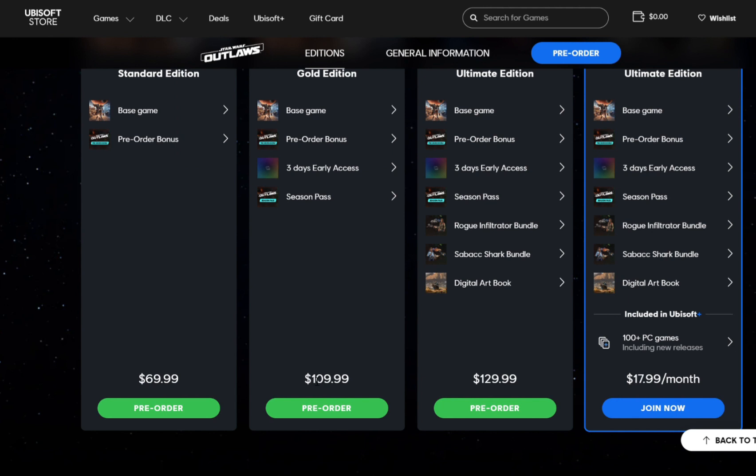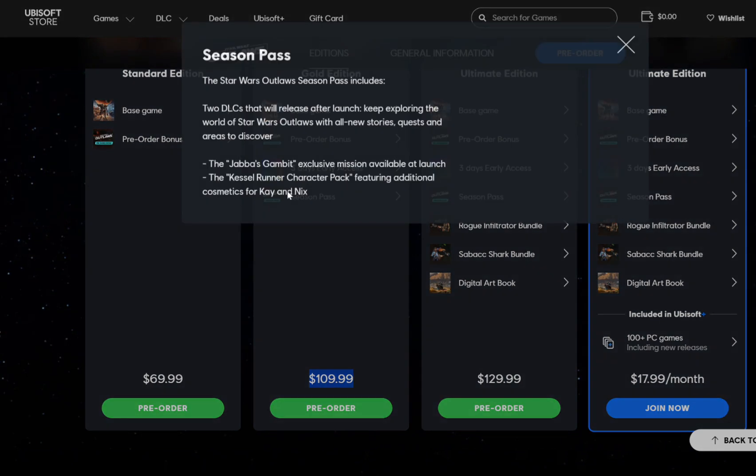Getting into the Gold Edition, it's $110, not including tax. You get the same two things, plus early access and a Season Pass. The Star Wars Outlaws Season Pass includes two DLCs releasing after launch — new stories, quests, and areas to discover. But then it says you get the Jabba's Gambit exclusive mission available at launch, and that's a big issue. Why do we have to pay $110 to unlock a mission we'd all want to play? We're unfamiliar with the main character, so a Jabba mission is more familiar for Star Wars fans. The expectation was we'd get to play it at launch regardless, and it's just pathetic on Ubisoft's part to lock this behind closed doors.